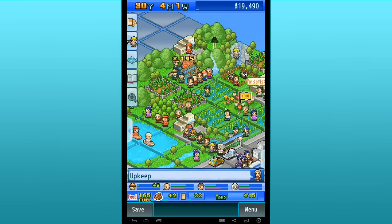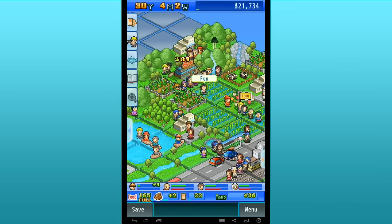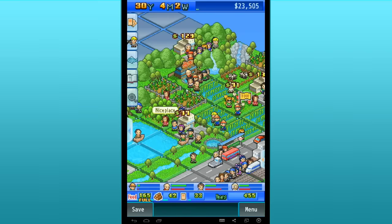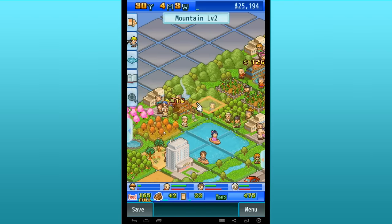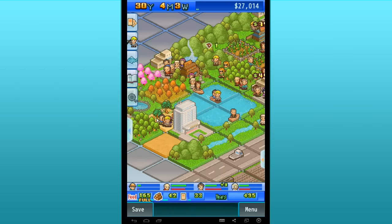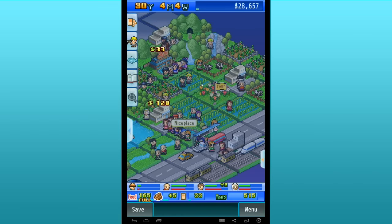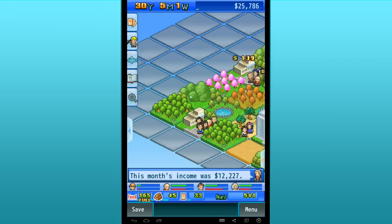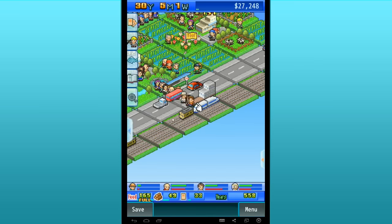Hello everyone and welcome back to the very busy Fishpond Park. For those of you new to Fishpond Park, it is an adorable little pixel game made by Cairo Games. The goal of this game is to build up a big happy beautiful national park by combining different cards and making different areas. We've been doing really well — I think we're very close to the ending of Fishpond Park, just a little further to expand.